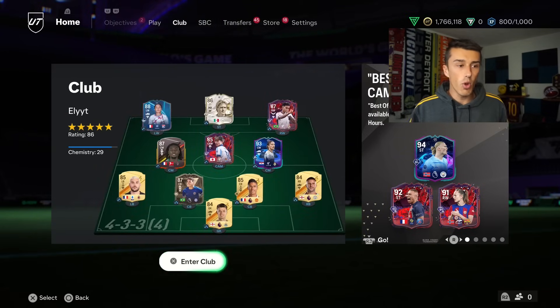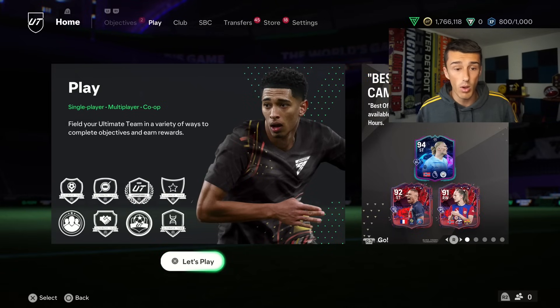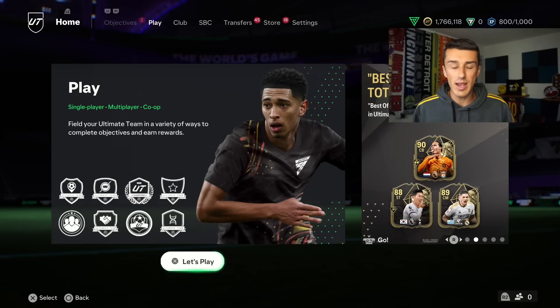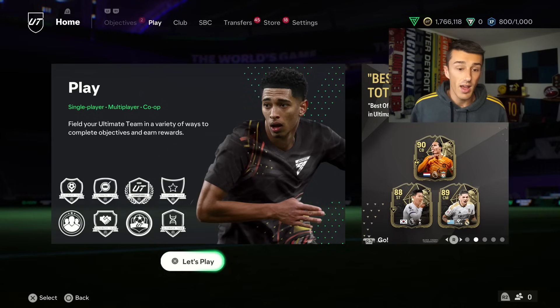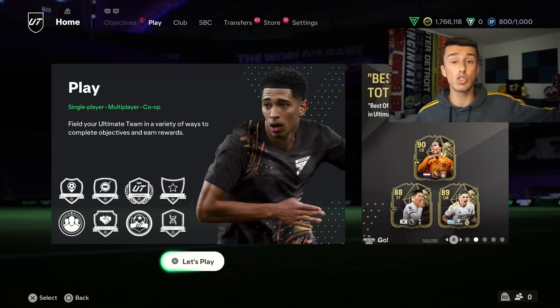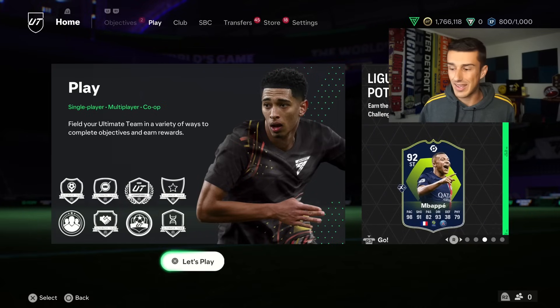We've got a new investment that I think is going to work out very well. We have the Best of Team of the Week campaign for the entirety of this promo, with RTTKs, Trailblazers, etc. in packs right now. When we look at the Best of Team of the Week — like Virgil van Dijk, Heung-Min Son, Valverde — those cards coming out of packs means their gold cards are actually going to start rising sooner than others.